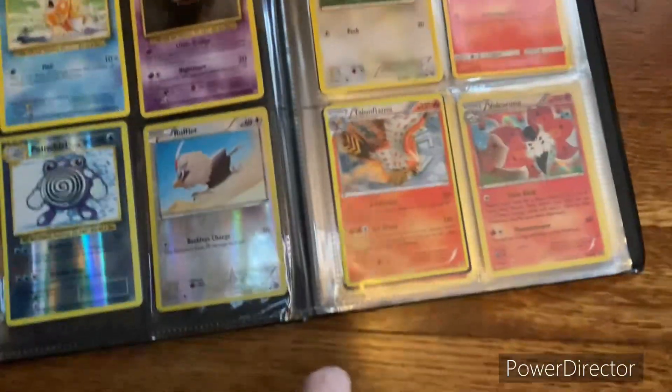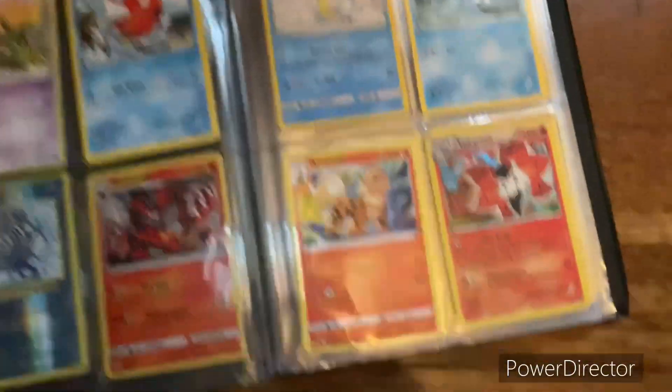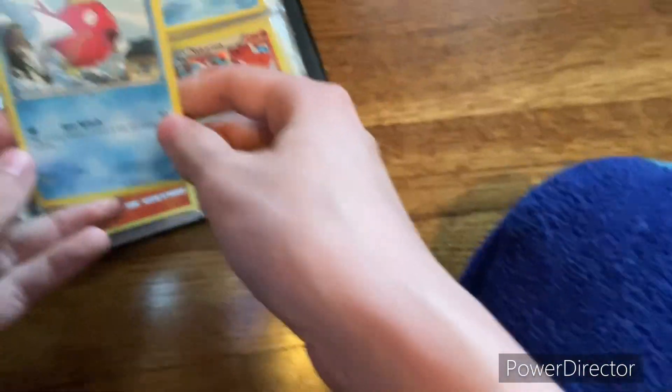Then we have this side. I might just keep old cards in these books — the old style cards and stuff. Then we have this page, and this page. There's not really a lot for me to say, although — Ish, if you're watching, I am offering this Magikarp card for free because I know you like Magikarp.